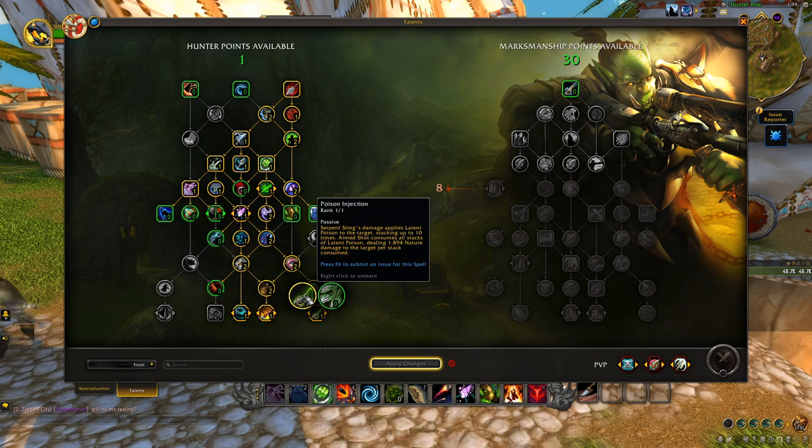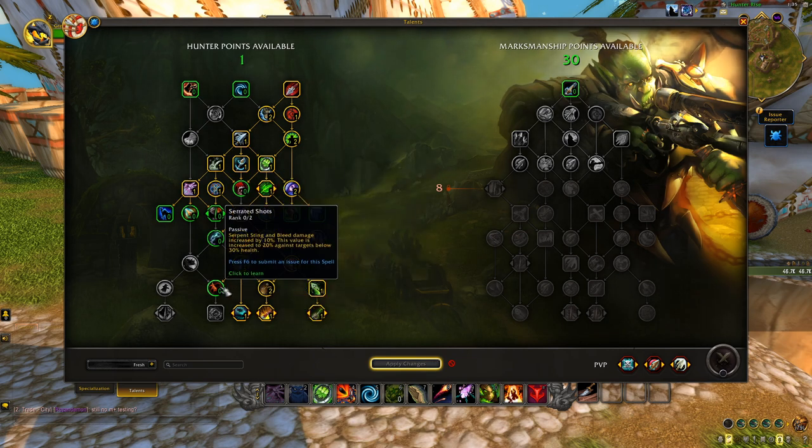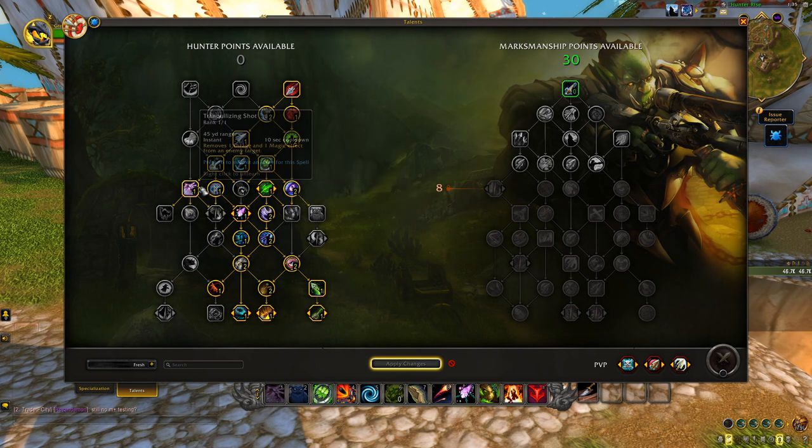We have to put two points in Master Marksman to get down to Poison Injection. Some people prefer Hydra's Bite, but keep in mind the bow from the last boss of the raid really wants you to cleave off only one enemy. Poison Injection is great for a hybrid build that works for both single target and AoE — that's what my builds try to do. I want something that works for both Tyrannical bosses and trash. Poison Injection is my pick, and then Serrated Shots as the final pick.